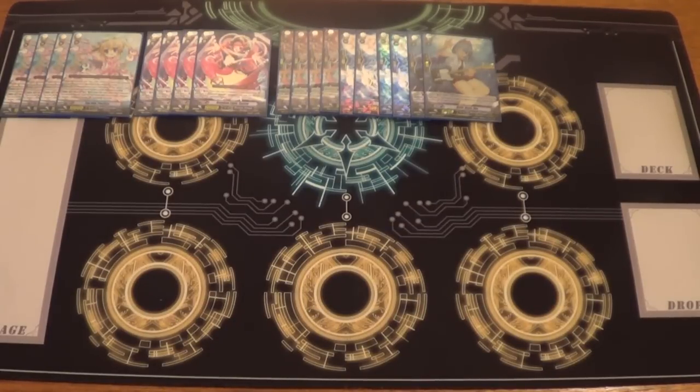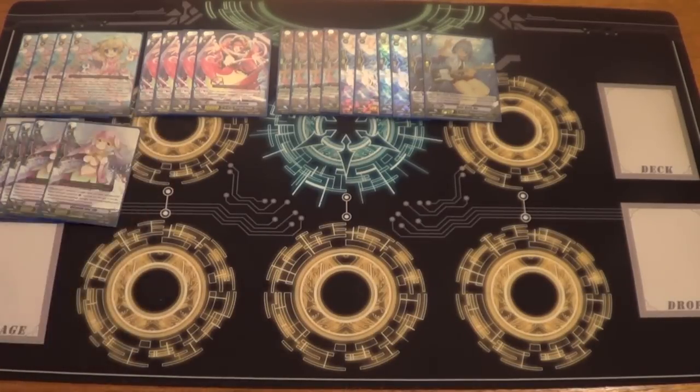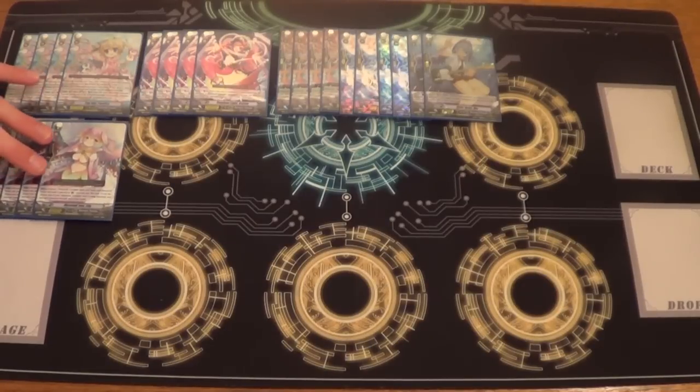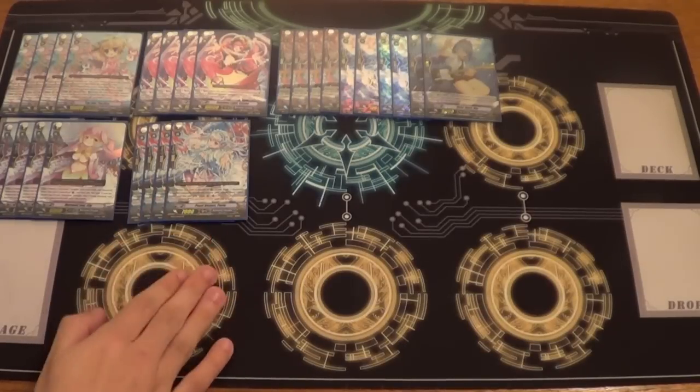The other bouncing cards are in the Grade 1s, so we'll start Grade 1s. We'll go four Perfect Guards. Obviously Perfect Guard, standard. For Pearl Sister Perly — now that card's interesting.